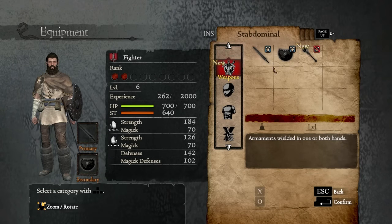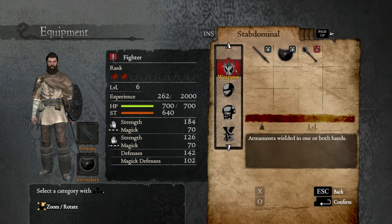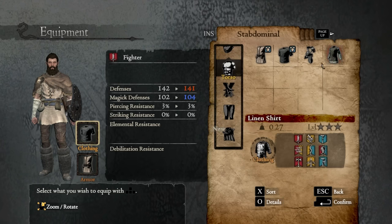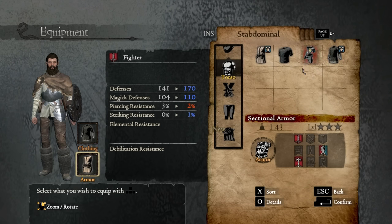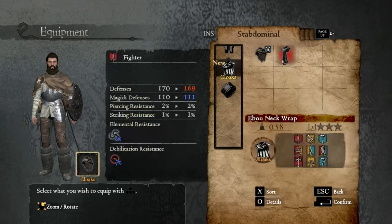I didn't realize we'd get armor this soon — hell yeah! That mace we picked up last episode can't be equipped until we change classes later on. As you level up you get ranks in your class, and as ranks get higher you can become more powerful versions of your class. We look so badass — we actually have armor now.